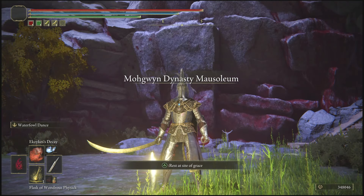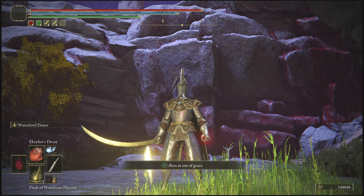That's the Dynasty Mausoleum Midpoint site of grace, and once you spawn in, as you can see from that rune glitch, you'll be given 348,000 runes every single time you do that. That's exactly what I'm going to put in the title — I'm not going to sugarcoat it. Like I told you guys in the last video, I'm going to be completely transparent with you guys about what you get.